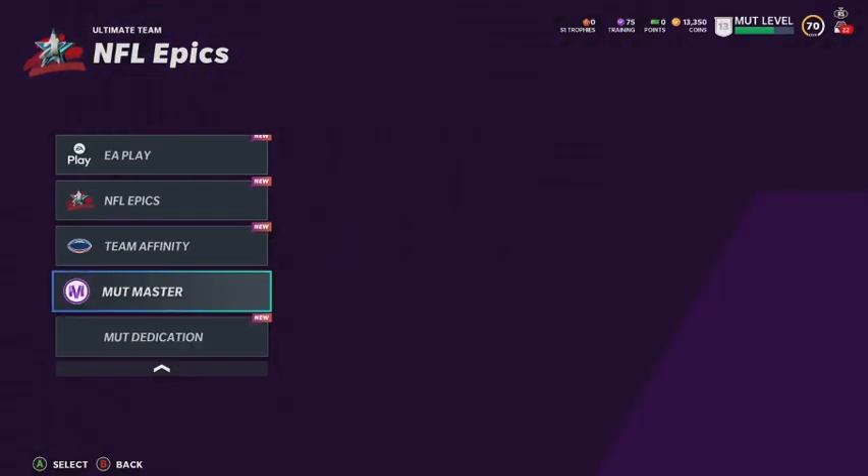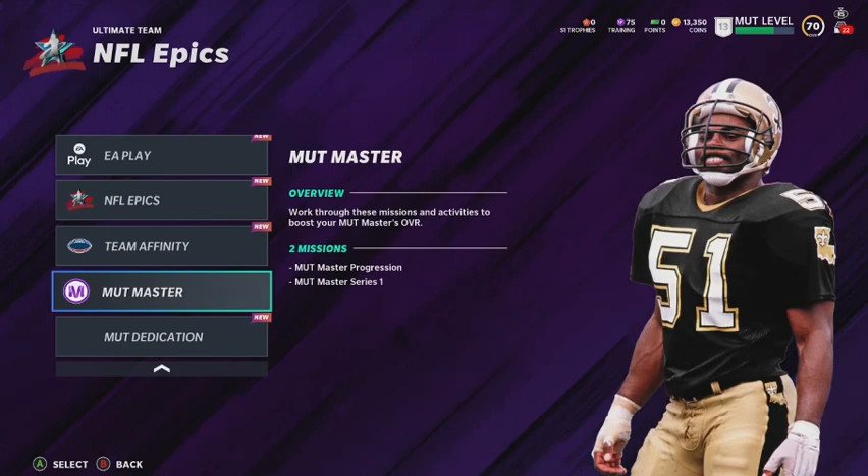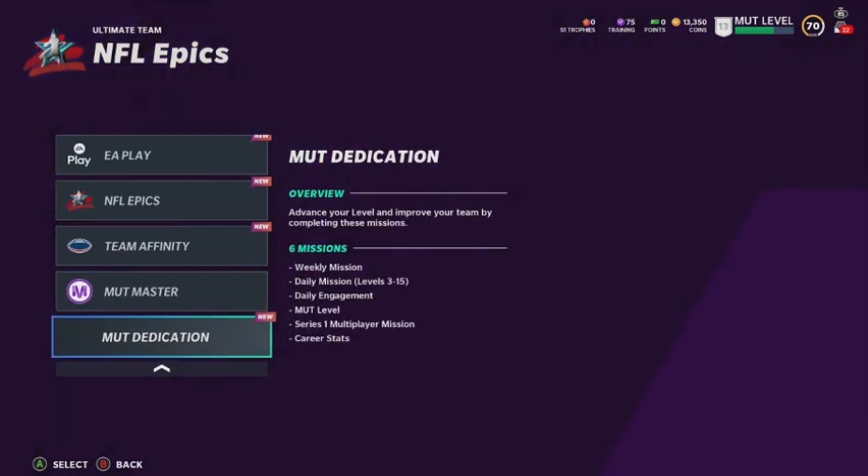Today they just added team affinity. You get three missions: team captain, team build series one, and team diamond series one. You can put players from the same NFL team in your lineup with active team chemistry to reduce those players and make them better. I never really care about team chemistry — I just want the best players on the field so I can get the win.